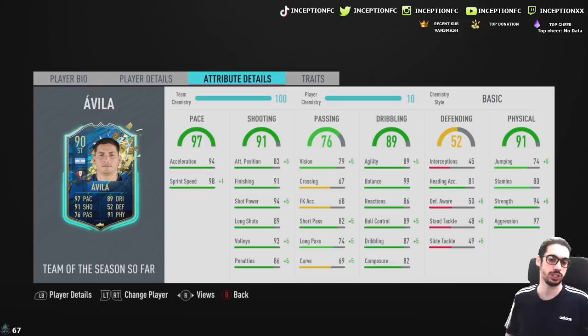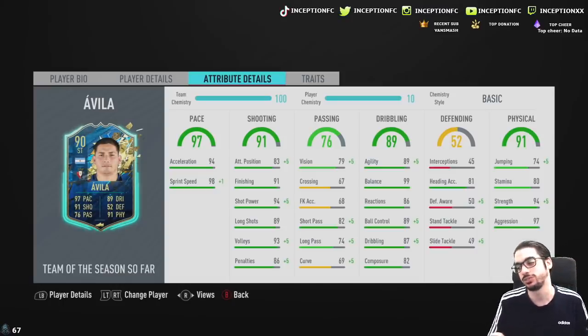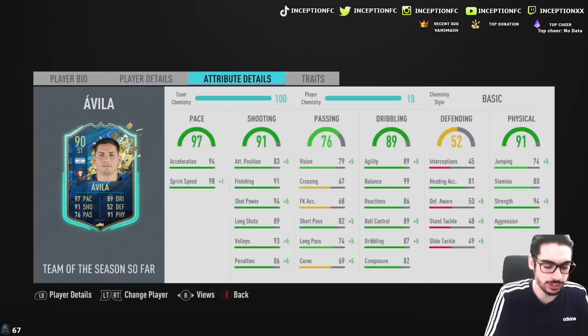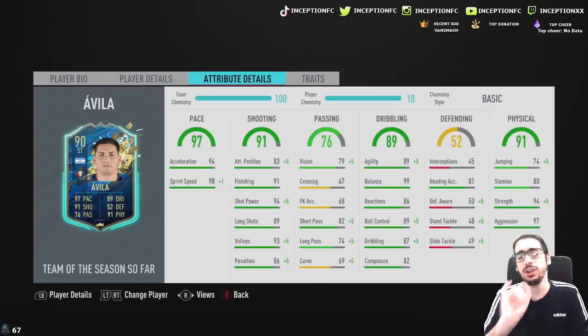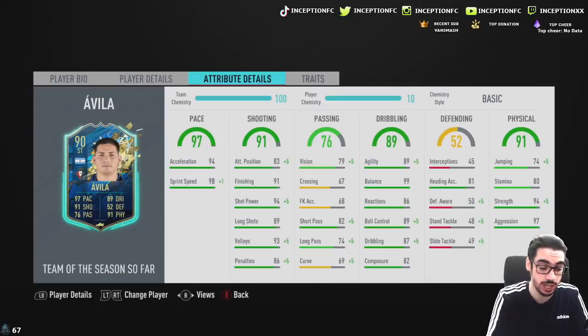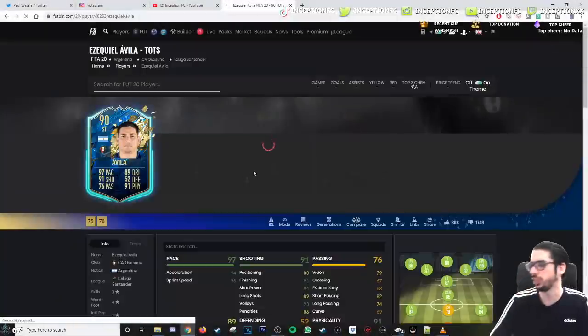In regards to his specifics, we're looking at 94 acceleration with 98 sprint speed. You don't have to improve that. In regards to his finishing, his dribbling, and his physicalities, we're looking pretty decent in regards to upgrades. I think you guys have a pretty good understanding of which chemistry style I would give him — I'd most likely give him a marksman chemistry style. I kind of want to see what people on Futbin decided to give him. I can guarantee you people probably gave him a Deadeye just because of the attacking positioning being low, but I just need his dribbling to be responsive. So let's go take a look at this card right now.